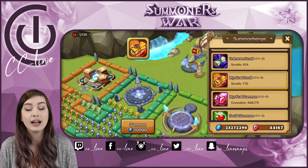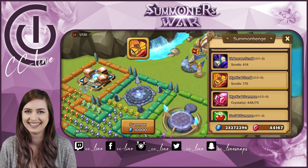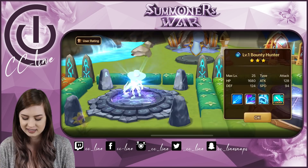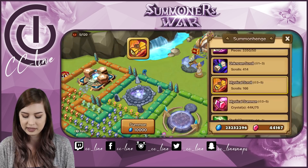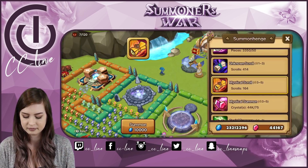Hey everyone, it's Cece, welcome to today's Summoners War video. We are back on a guildie's account — this is part two of a three-part series on his account focused on summoning. For this one we are doing mystical scrolls as well as some legendaries, and we'll finish it off with the transcendence scroll. In part one we did all of our elementals, which I'll link above and in the description, where we had 225 scrolls.